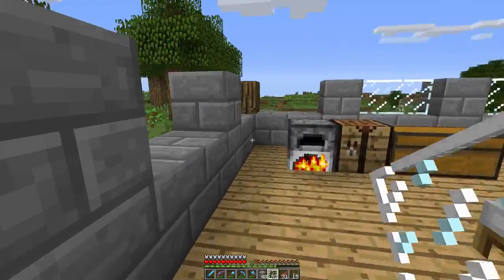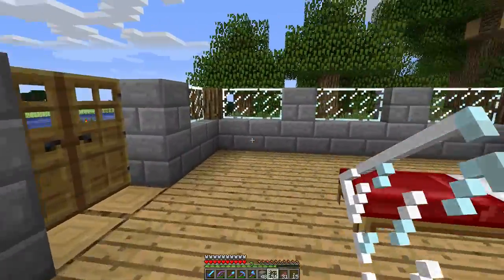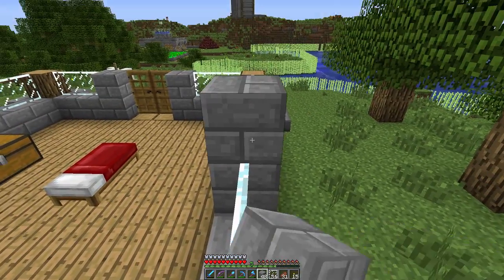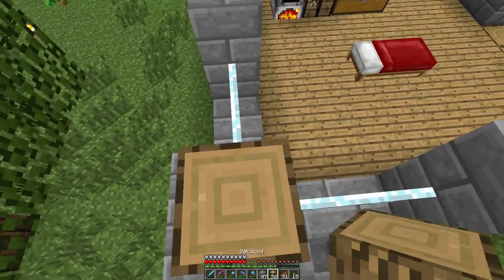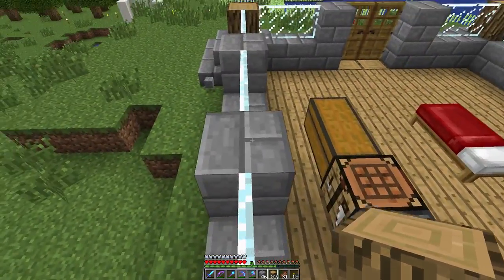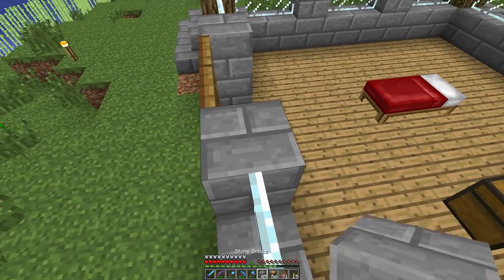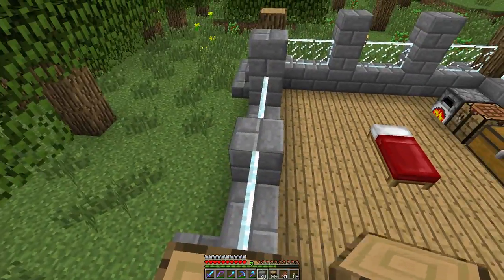I'm only using the outermost layer for the corners, which means slightly less space than I originally could have had. But I don't want this room to be as tiny as it was before in terms of height. Last time the room was only two blocks high, and that really doesn't look that good. So I'm going up one more layer.